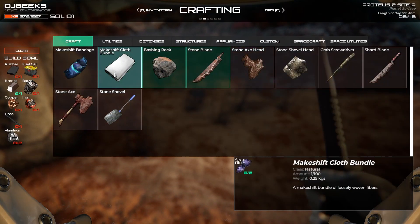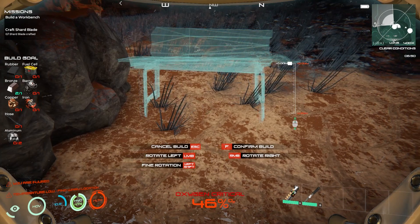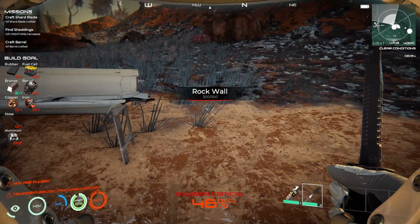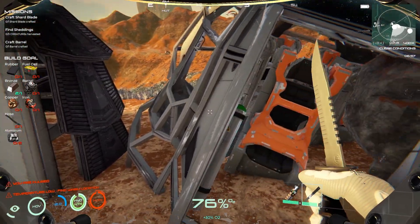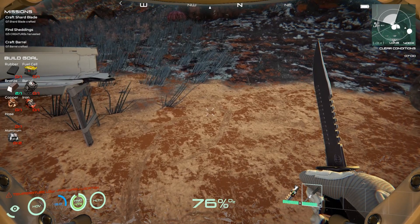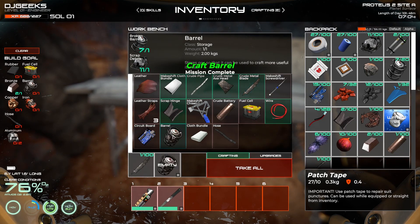We can go - make another one of these. Utilities, workbench. It's a bit weird how you do this. There we go, boom. We still need - I don't want to interact with these horrible things. But I suppose we have to. We need to craft a barrel, craft a shard blade. We need to do one of those. And there's one thing I forgot to do - you have to go take all.